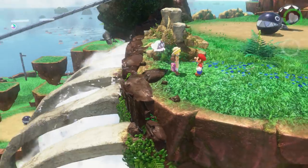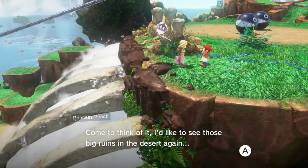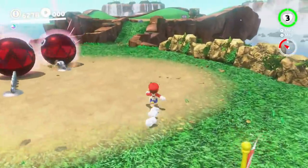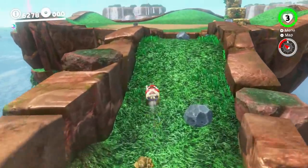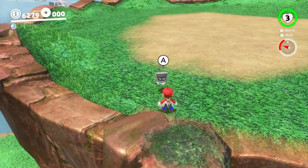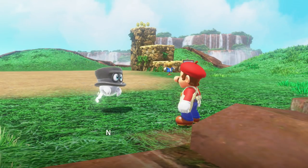Peach in the Cascade Kingdom is complete. She says she'd like to see the big ruins in the desert again, so she's heading over to the Sand Kingdom next. The koopas are firing away in the wrong direction because they go where I was last, not where I am currently.